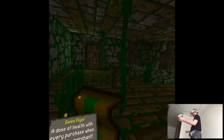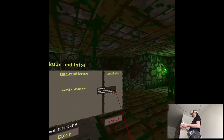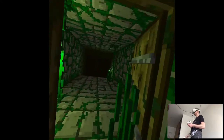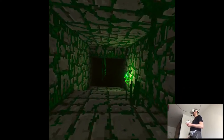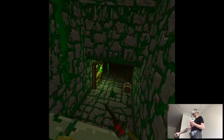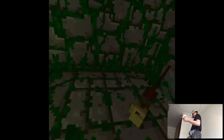Now I have to be careful of everything happening here. What did I pick up? Self Slayer — a dose of health with every purchase when visiting a merchant. Wait, there's a button to give up. The floors were not designed like that before — you'd just go through the dungeon. Oh my god, he's going to jump — please don't. Okay, what the hell.